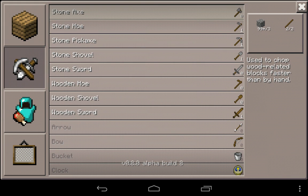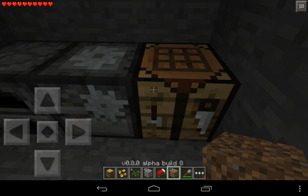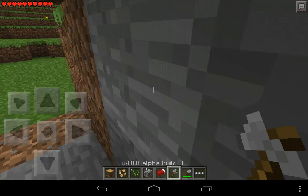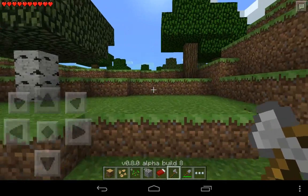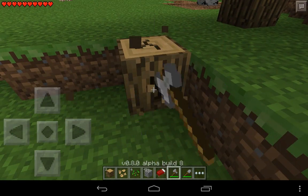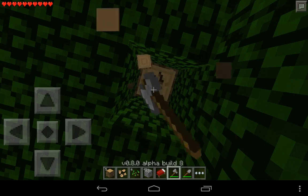I can make an axe. I actually need some more wood. Let's get some wood and chop the tree down — this time not with my fists, because I get bleeding fists and that's not a good thing.